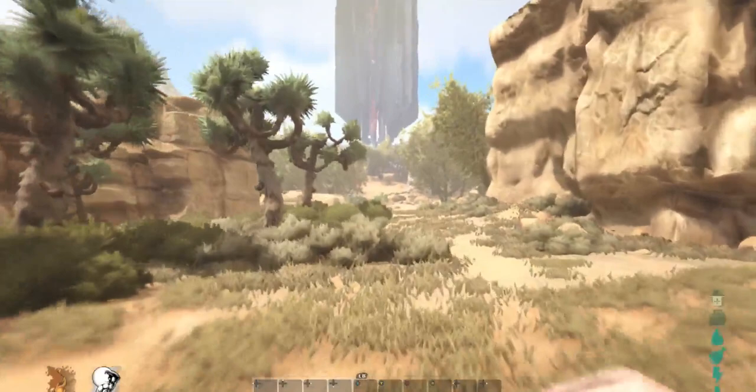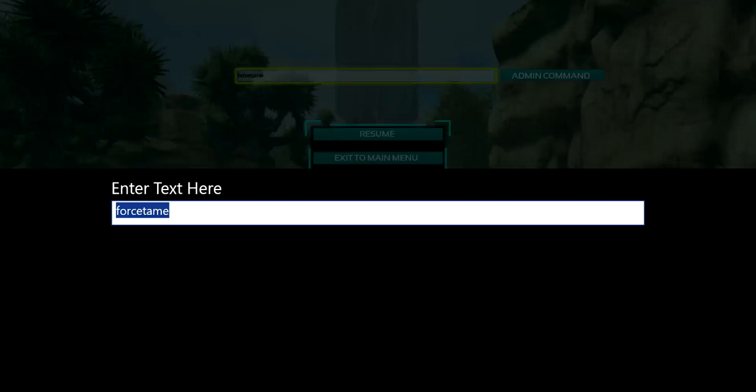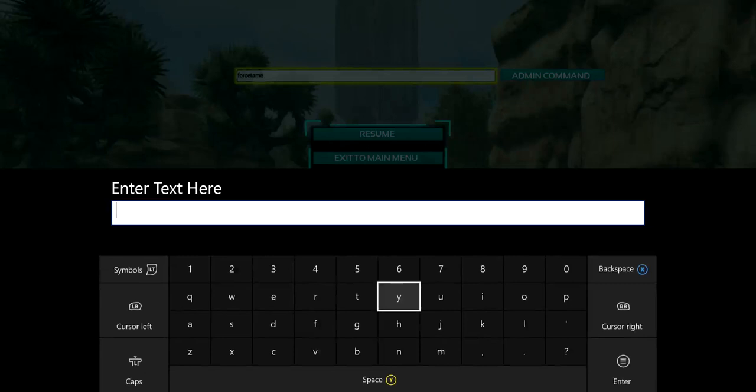I'm going to be teaching you guys how you can actually summon anything you want and also tame one. I'm going to be leaving a link in the description down below to literally everything you need — all the names you need to type in. The website is very simple and easy so I'll be leaving the link in the description. So let's say we want to spawn in a Wyvern.